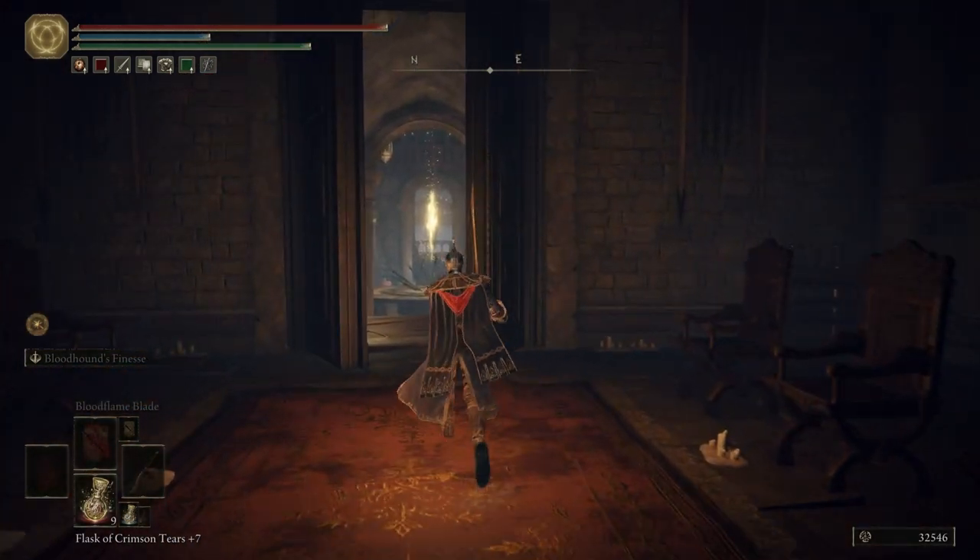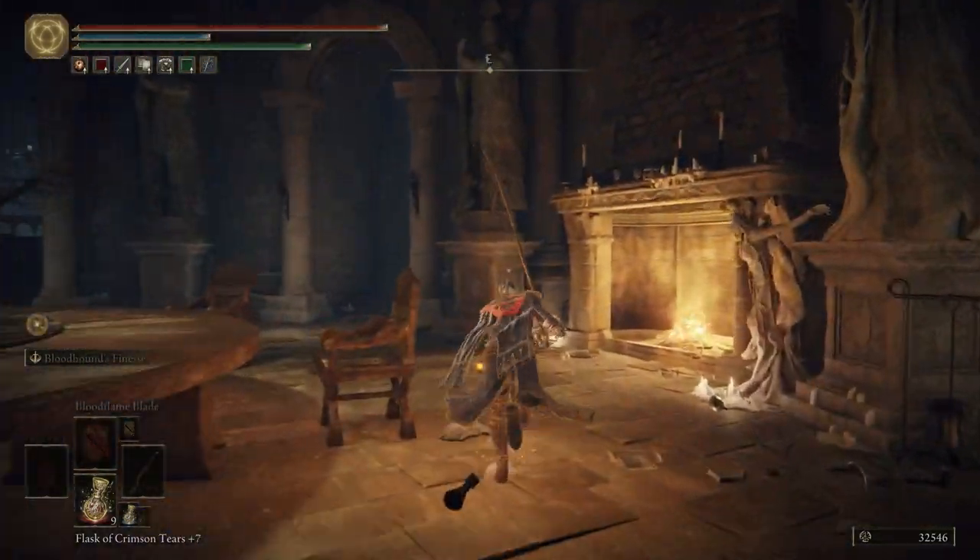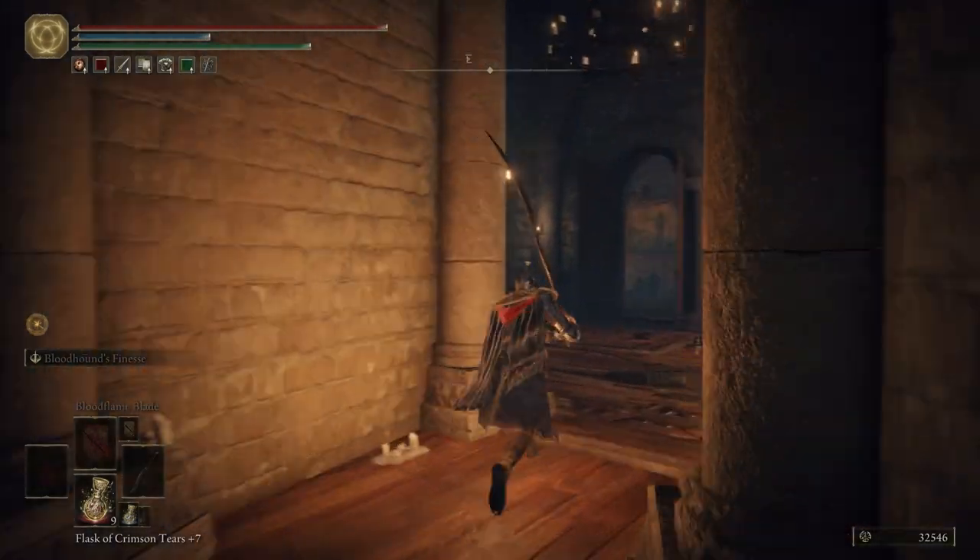Let's go over to the blacksmith - we're going to level up our Bloodhound's Fang. And then we're going to go over to Roderika and level up Oleg.